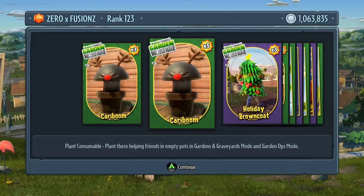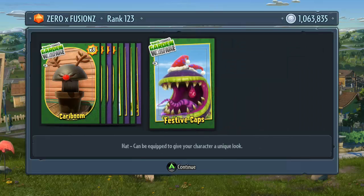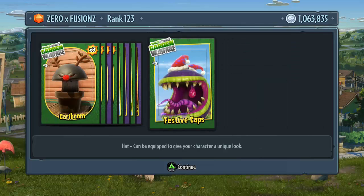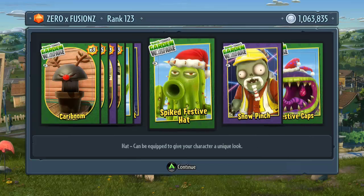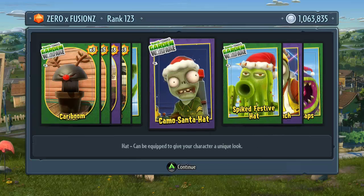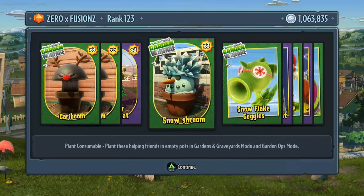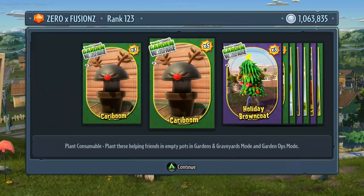You get five of these and then you get other things as well. So we got a festive cap which is like a Christmas hat for the chomper, a snow pinched beard for the engineer, a Christmas hat for the cactus, a Christmas hat for the zombie, and snowflake goggles for the pea shooter. And then we get some snowshooms, holiday brown coats, and cariboums.